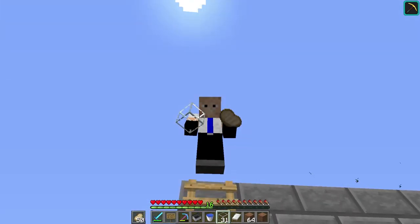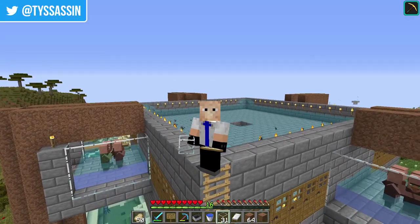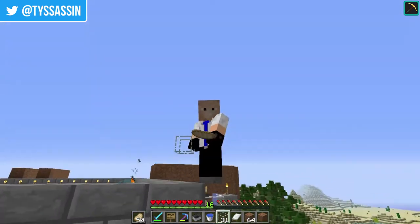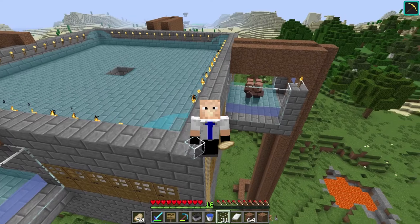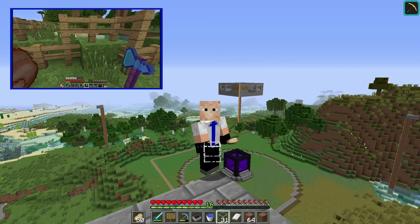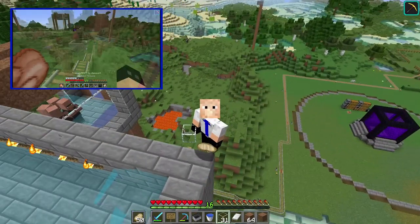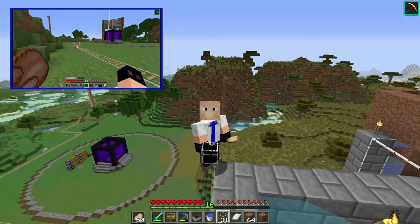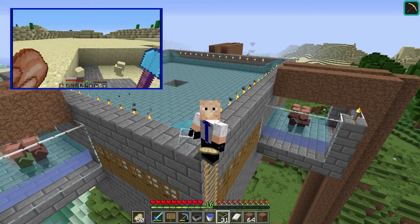Welcome back to episode 6! Last time we built our first iron farm — it's right over there — and we also built a villager breeder in the desert. In between episodes I've done a lot of little things: populated the iron farm with villagers after moving them with water elevators, doubled the size of the villager breeder, and built a very large potato farm.